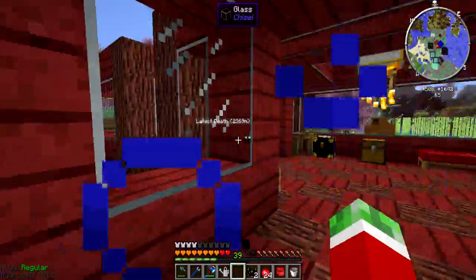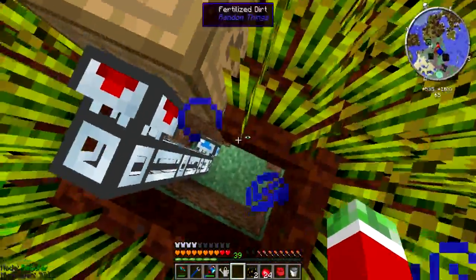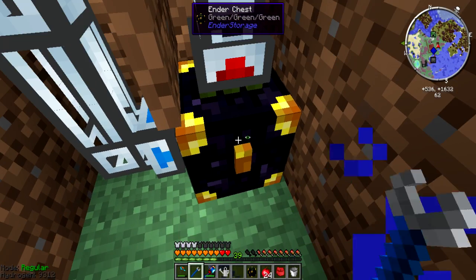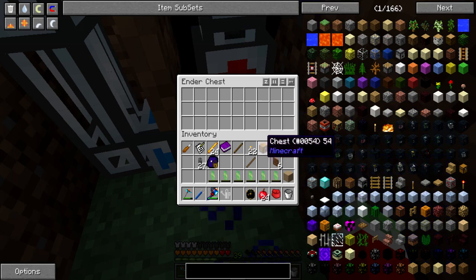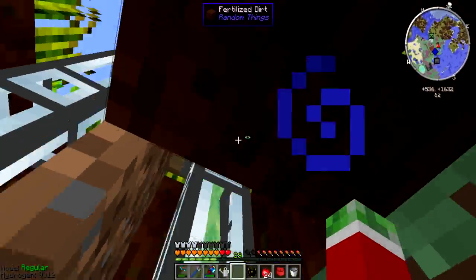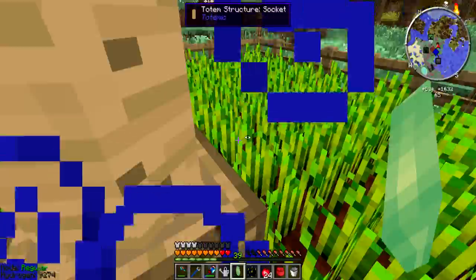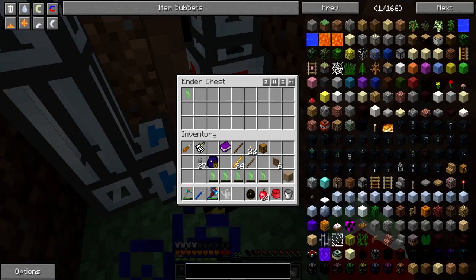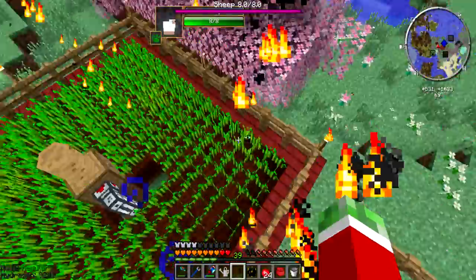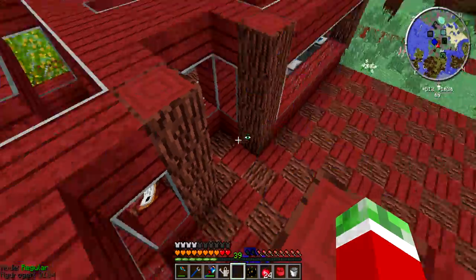Now getting back here — I'll put one ender chest in here. Nothing happens with the uncharged one, but putting a charged one in there gets it taken out — awesome! And this thing automatically drained quickly — nice, just what I want. So now I simply put all this stuff in here and this thing will recharge them sooner or later. Wow, this is very cool!